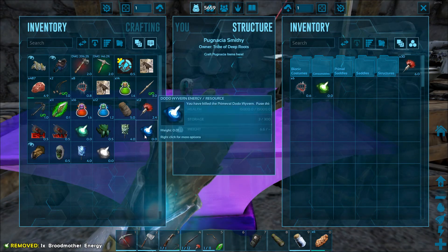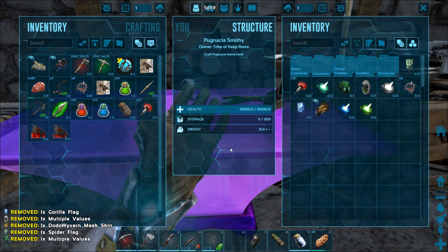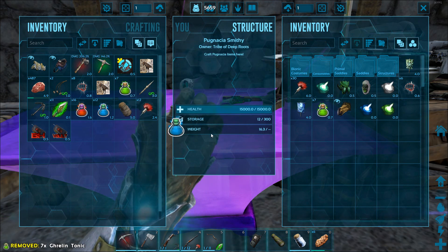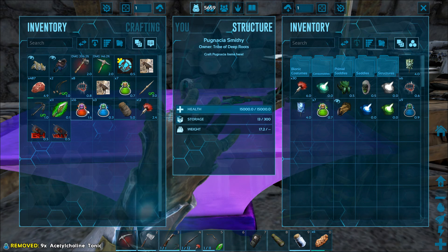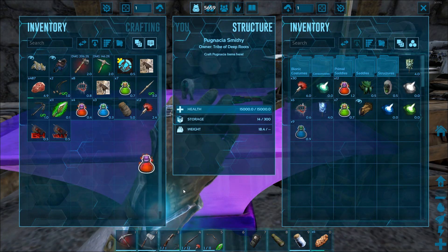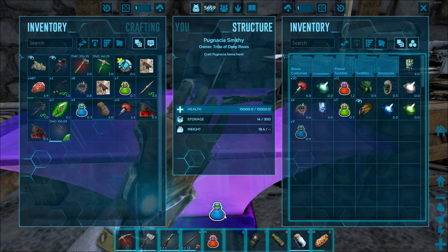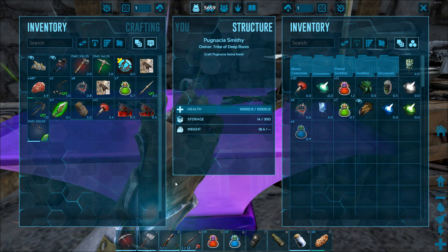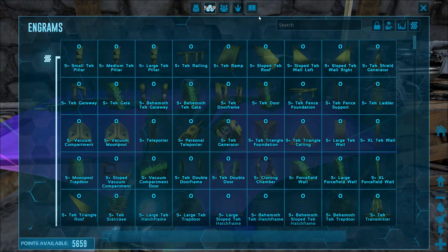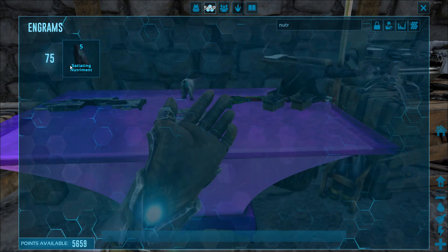Get rid of all this loot and throw it in. We don't need all this tonic on us — let's put this tonic on our hotbar. If you put this on your hotbar and mount it to your dinosaur while out fighting, when your dinosaur gets low health, just hit your hotkey — like number five — and it will refill and replenish your dinosaur's health.